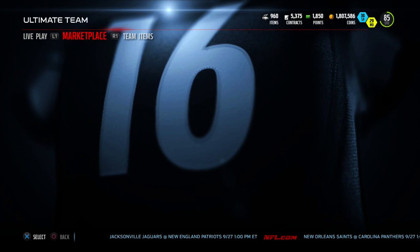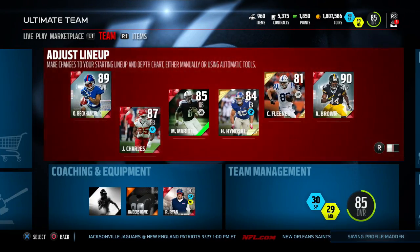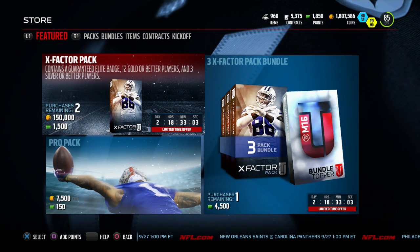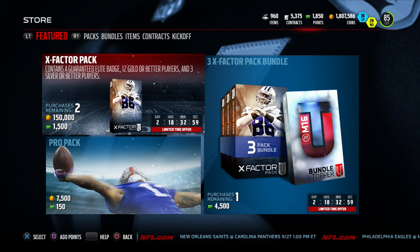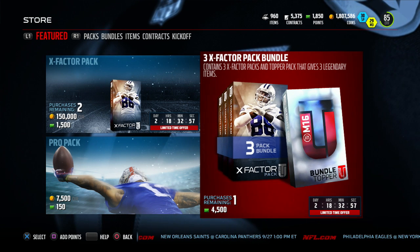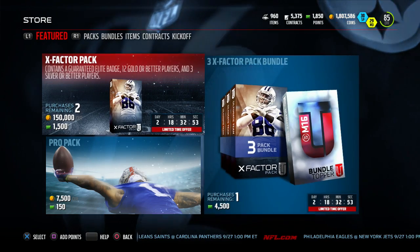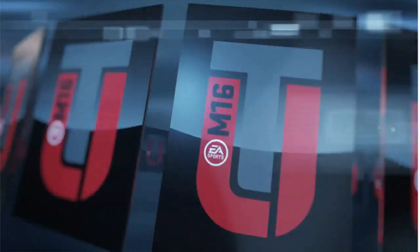Let's go ahead and jump into this pack opening. I'm going to go ahead and reset, go back to live mode. So we got some X-Factor packs in the game — Dez Bryant throwing up the X. Contains a guaranteed elite badge, 12 gold or better players, and 3 silver or better players. The bundle is a 3 X-Factor pack bundle, which does guarantee you 3 legendary items in the topper. Let's go ahead and pull one of these bad boys, see what we can get.